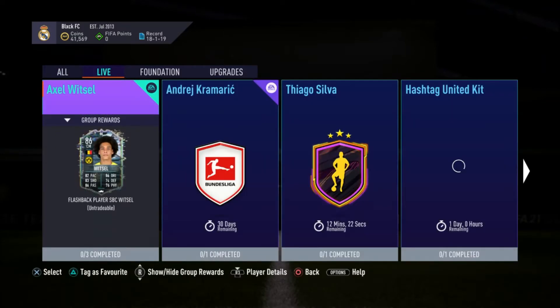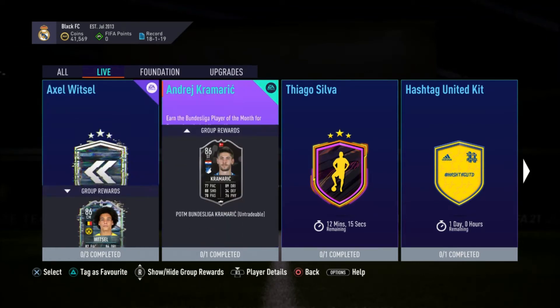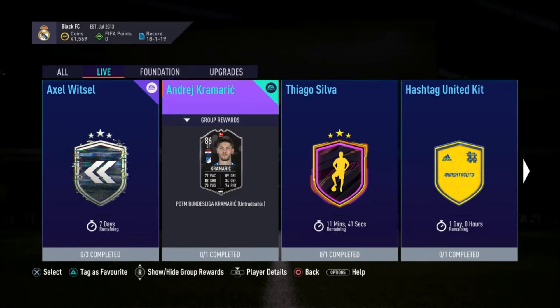There's actually a bunch of new stuff that has been added to the game. Last time we checked in, we got Axel Witzel Flashback, which looks like a really decent card. We got Player of the Month Kramerich from the Bundesliga. To complete this SBC, all you need is a 184-rated team, which is pretty insane. He's got 4-star, 4-star, really good shooting — like insane shooting. His sprint speed and acceleration you could easily get up with a decent enough chem style. The only concern is his strength and maybe his long passing, but it depends on the style you play. I'm actually considering completing this card — not that it's going to fit into the side, but just as an impact sub. And it's pretty cheap for what I think is a decent looking card.